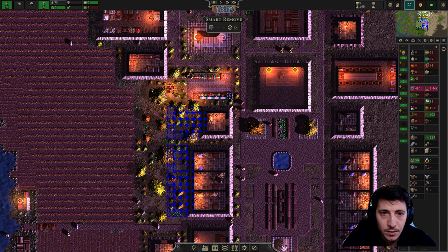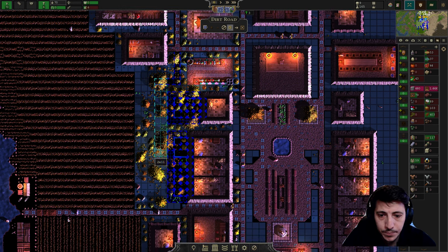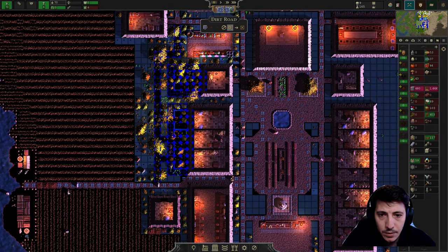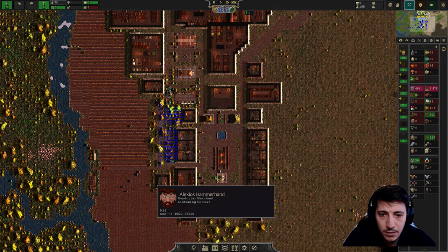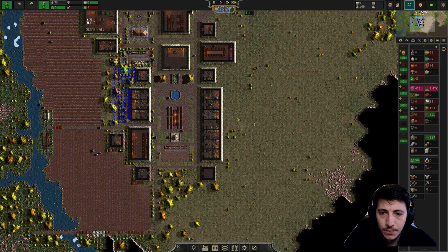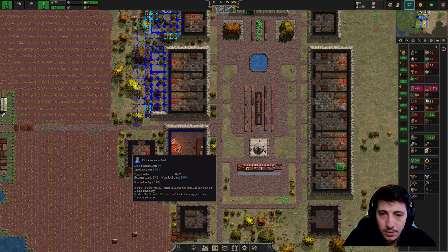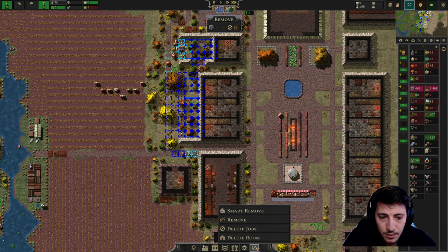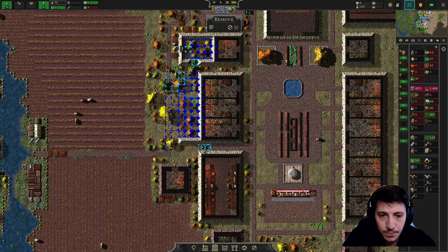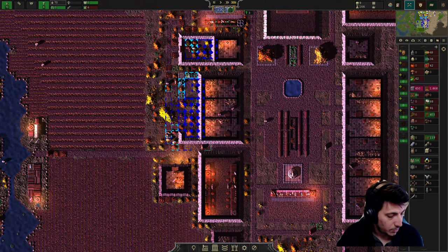There we go. I want a road that goes down here. Okay, perfect — that should be more than enough housing. Got this little side street to our fishermen, which is good. I would even remove this — I just want this here, like this. Perfect, there we go.